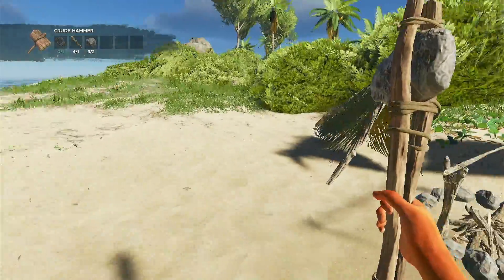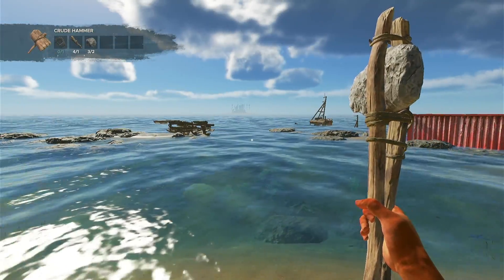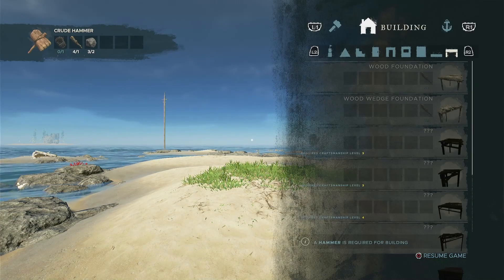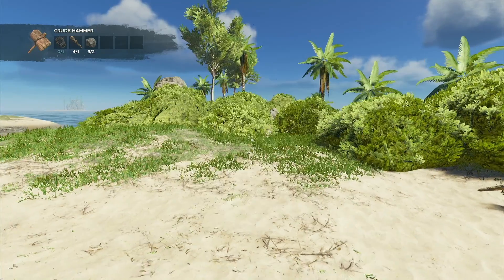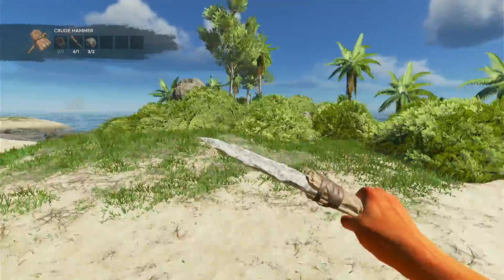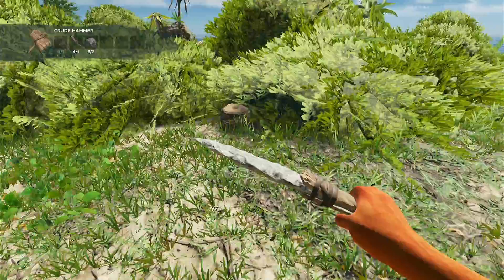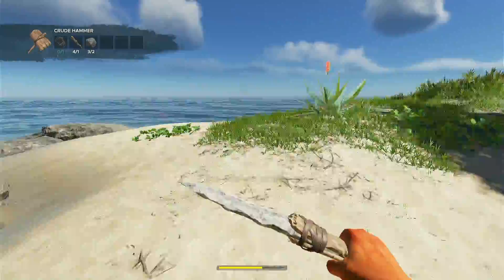We need to craft a base and really get established before we head out. You can't really make anything without the hammer when it comes to housing and things like that. At the bottom right it says a hammer is required for building, so that's definitely the next thing I want to make. We need fibrous leaves, which we are low on because we don't have many yucca trees on the island. They will grow back, and you can also find young palm trees.